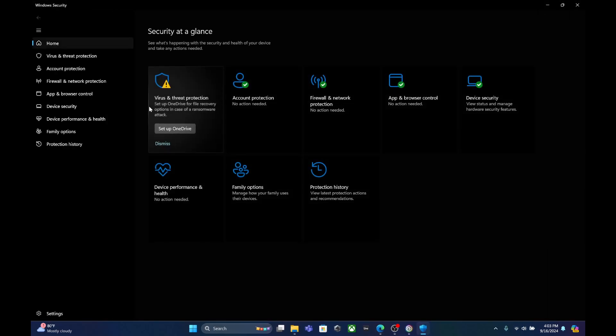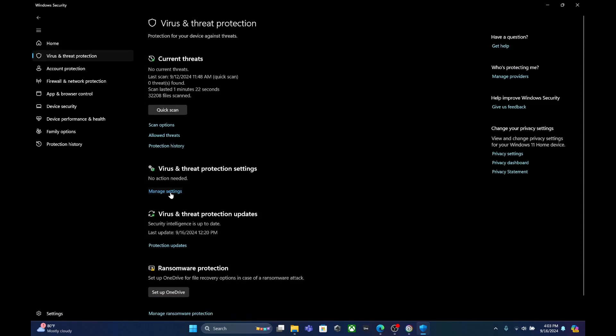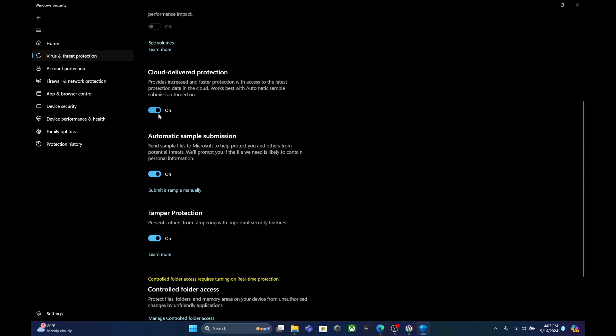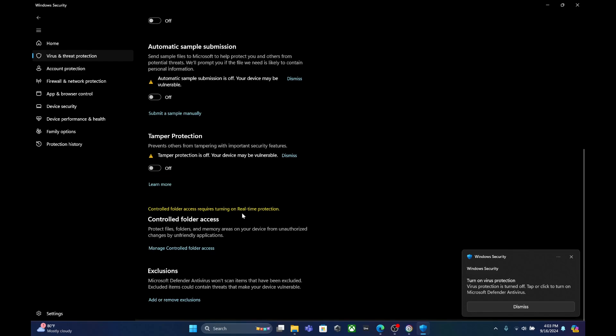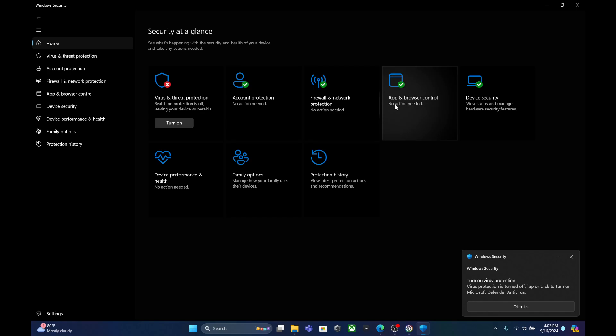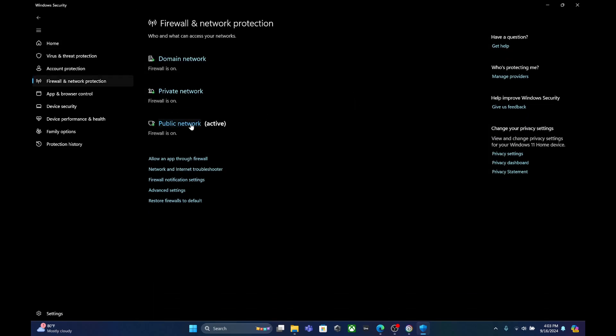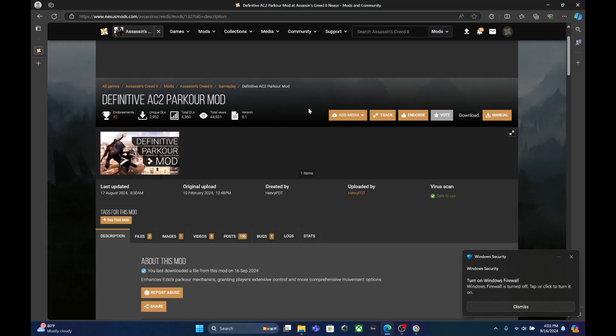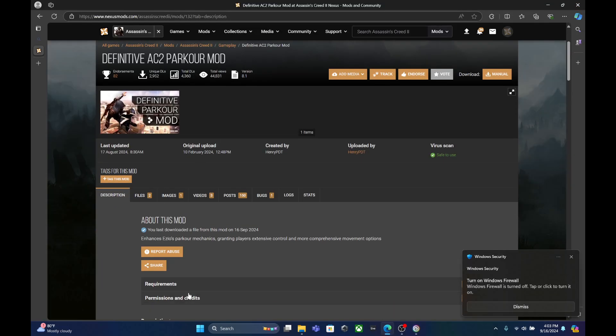The first thing that you need to do is deactivate your antivirus if you're installing Cheat Engine for the first time. If you let the antivirus work, it will interfere with Cheat Engine. So make sure, for the first time only, to turn off the firewall and the antivirus. Next, we're going to download Cheat Engine.